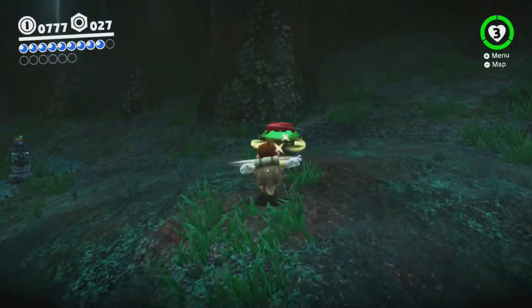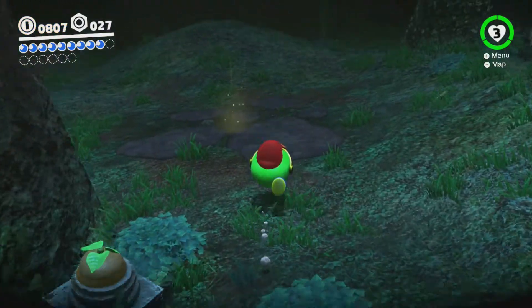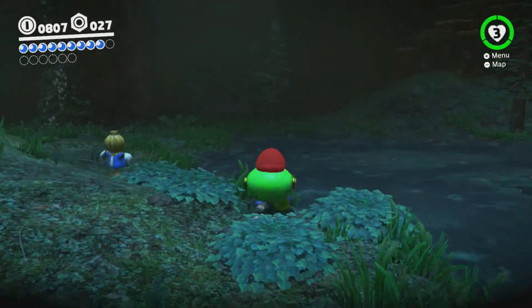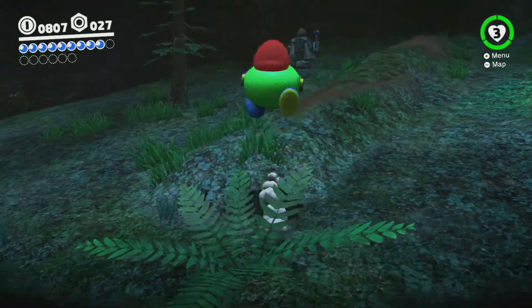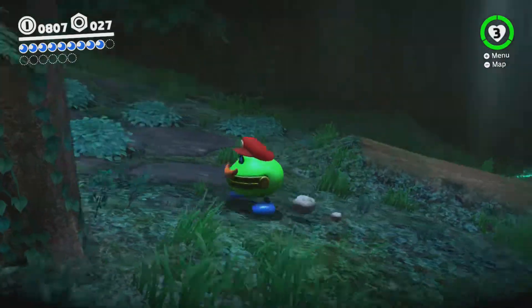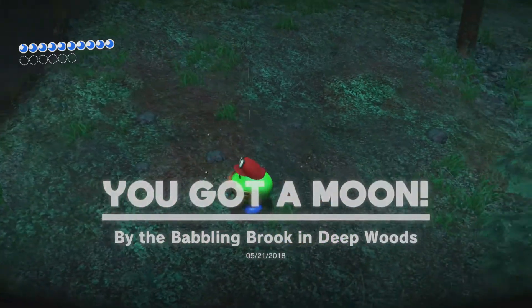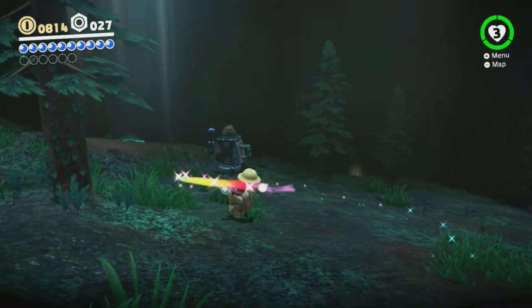Yeah, the Coin Coffer's back now. So we need to break a stone that's somewhere around here — I'm just going to use him because he's easier to get than the T-Rex. There it is, up in the corner by this guy right here. We got another moon, and that should be the last moon in this little deep woods area, so we don't have to worry about it anymore.